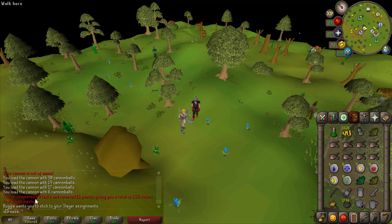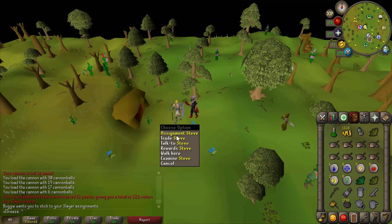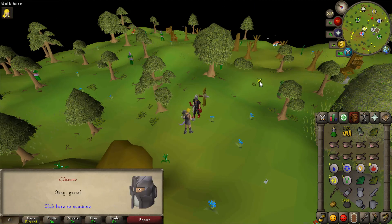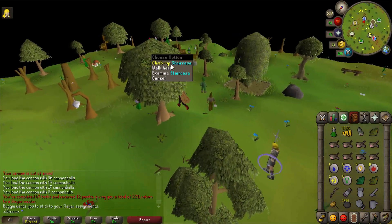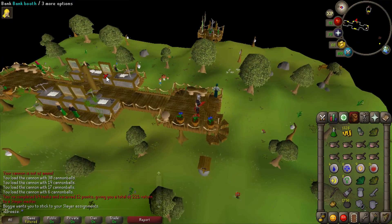I've just completed my 49th slayer task which was cow fights. Now going to go to Steve and grab another task - fingers crossed he gives us something decent. Elves - that's actually quite an easy one. Go kill them up in the foresty area. I can't remember what it's called but we'll go through that quickly.